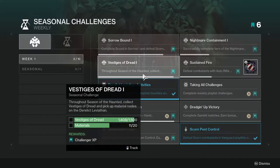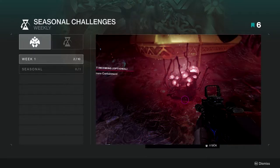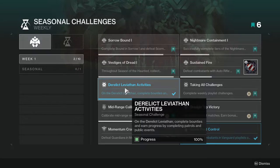Vestiges of Dread: collect Vestiges of Dread and pick up material nodes on the Derelict Leviathan throughout Season of the Haunted. If you're doing Sorrow Bound you'll definitely get this one because there's a bunch of stuff on the floor to pick up — basically the material drops in the Leviathan. Derelict Leviathan Activities: complete bounties and earn progress by completing patrols and public events. Completing bounties is actually worth it because you get progress toward the seasonal activity.